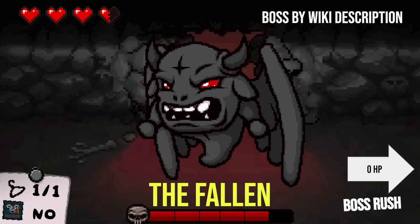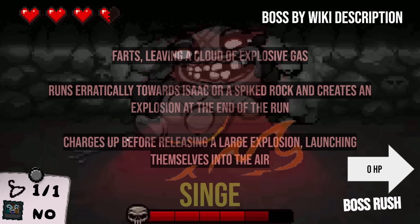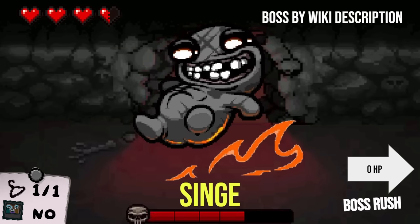I need wiki creators — if you're out there, please stop by my stream sometime because so many times I say 'what does this do, what's this interaction?' and I look it up in the wiki and it's not there or it's not correct. Next one up here: farts leaving a cloud of explosive gas, runs erratically towards Isaac or skips like a rock and creates an explosion at the end of the run, charges up before releasing a large explosion, launching themselves into the air. I believe that is Singe. That is Singe.